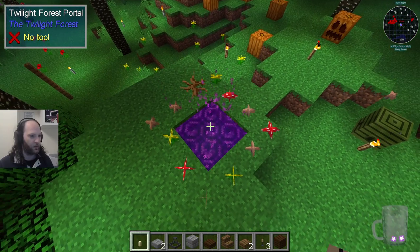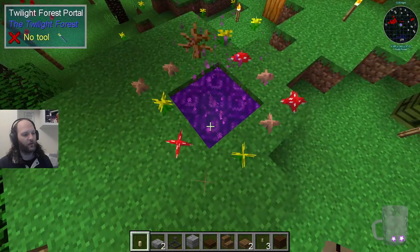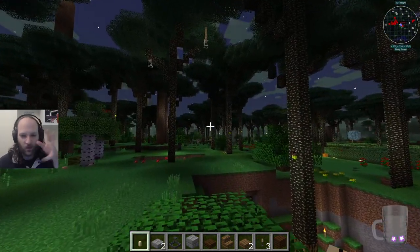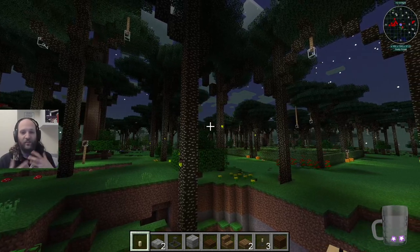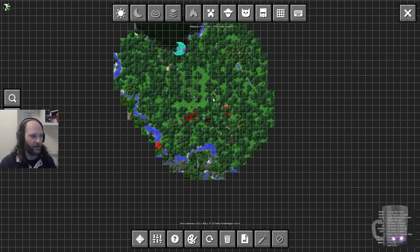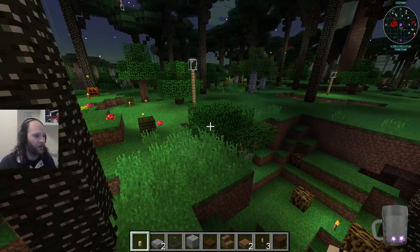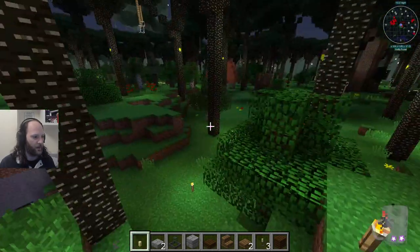It did cause me to wonder - with this thing making this noise - what happens if we put a nether portal in the twilight forest. Maybe we can find out, maybe somebody already knows. I have put a waypoint down. When we do this whole thing with creative mode, I get a copy of the map but I don't get any of the stuff I had - my journey map is completely wrong for what we've already explored because the journey map doesn't know it's the same map. But we did dig around and put some torches here and there.